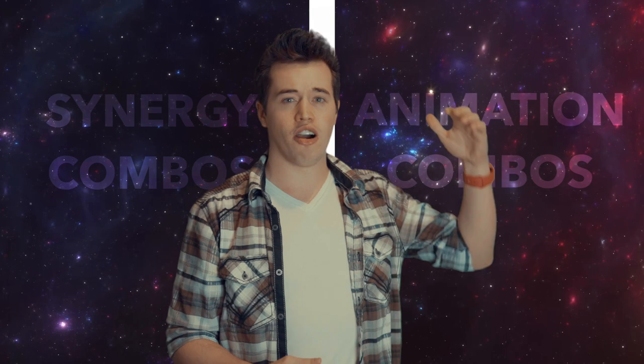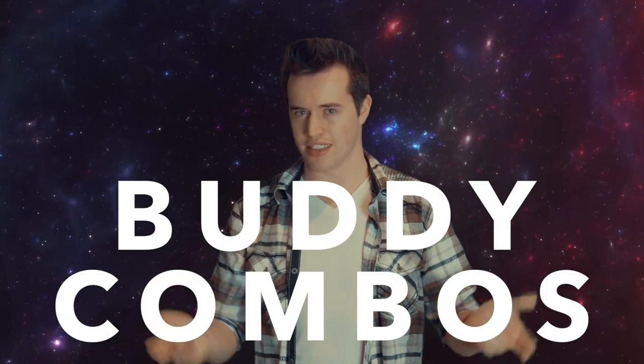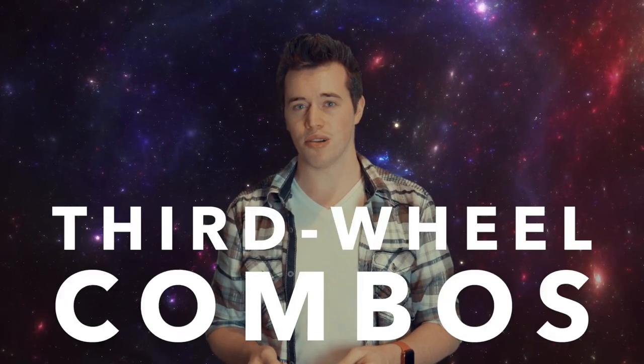Today in this video I'm focusing on the animation-style combos. I'm going to cover these combos in three different categories. One I'm calling buddy combos, because they're either directly made for each other or it's obvious one was made for the other. Another category is third wheel combos — that's when you've got a duo that works really well together, but you can also bring in a third card. And the last category is trios, which is simply a three-card combo.